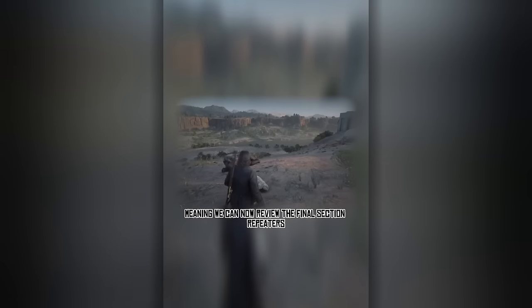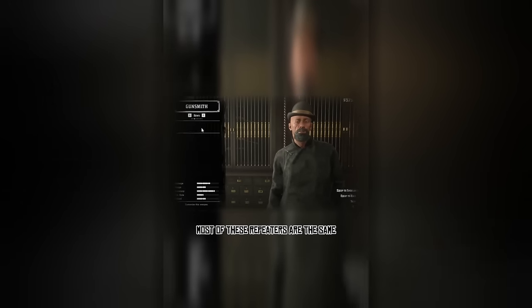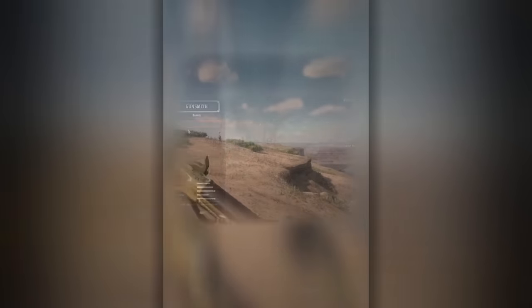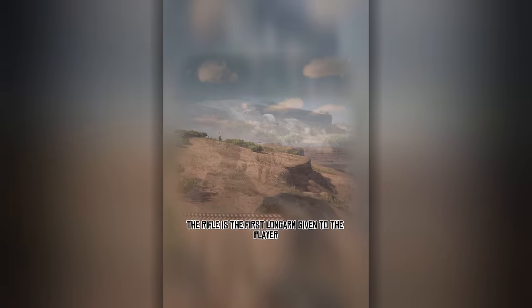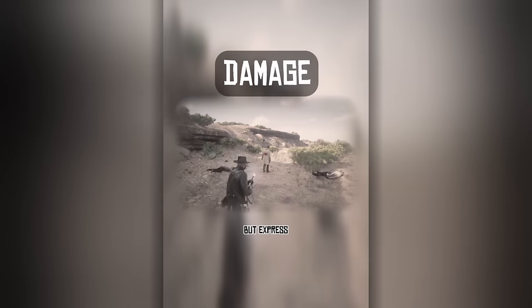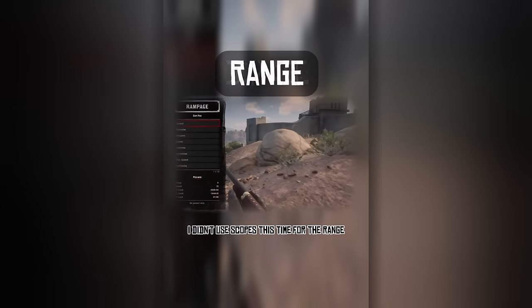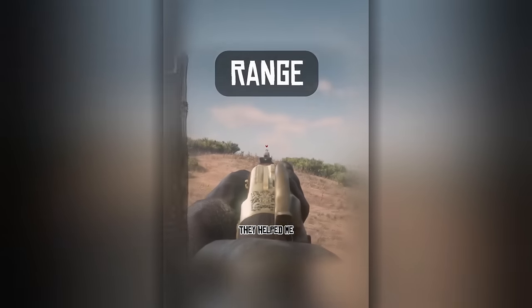That's all the rifles done, meaning we can now review the final section: repeaters. I'll start with the carbine. The Buck Carbine is a 7 round lever action repeater, reloaded using a tube magazine in the stock — the first long arm given to the player. The rifle does have proper power. Most ammo types took two shots to down Dop, but Express and Explosive only needed one to insta-kill. I didn't use scopes for the range — I'm glad I didn't as these sights are terrific. They helped me one-shot Dop with regular ammo. High velocity also one-shotted. It took two shots to knock Dop out, but the first shot left him with 2 HP. The strange part was it took three Express shots to finish Dop when it usually takes one round. Explosives still one-shotted.